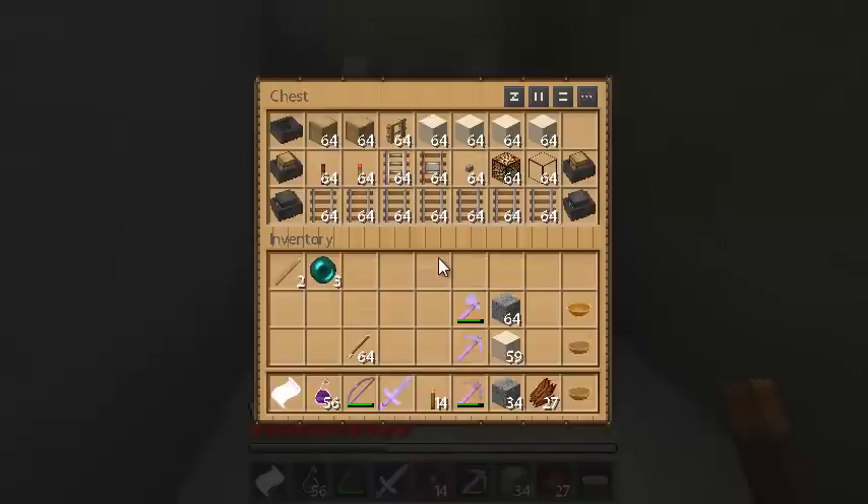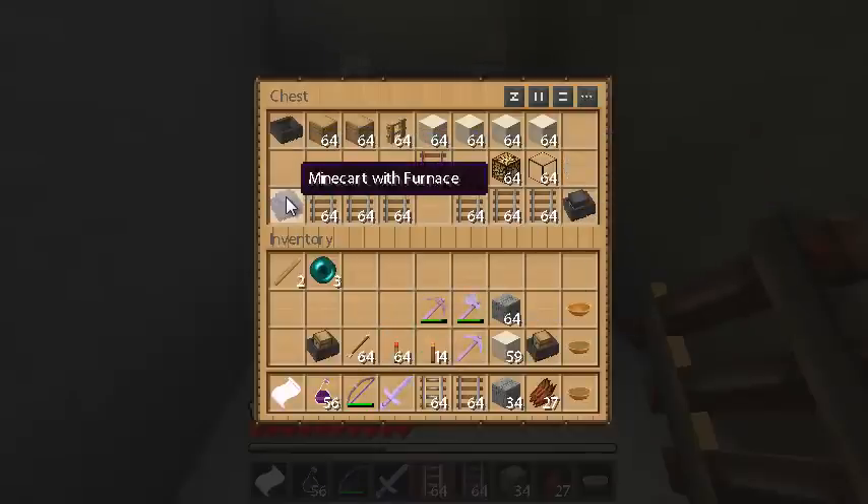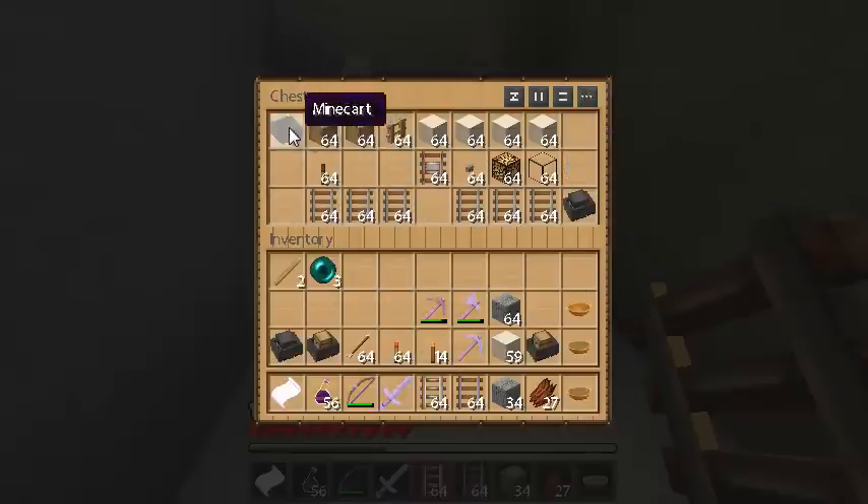Okay, so let's grab some powered rails, some regular rails. That looks good. Some mine carts. Sure, why not? The rest I don't need.